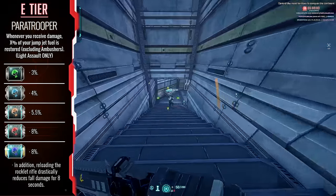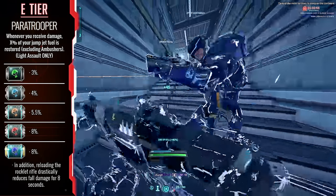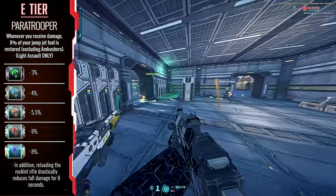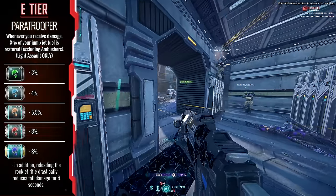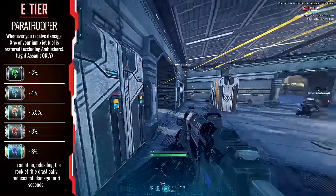Paratrooper — our first class specific implant for the Light Assault, and you should definitely avoid it at all cost. Waiting on your jump jet fuel to restore by taking damage is not a healthy mindset to be in, and flying while taking damage is a sure way to make yourself an easy target. This implant is just simply not worth it.